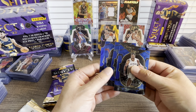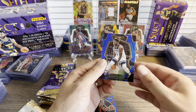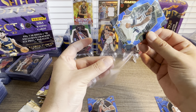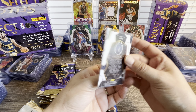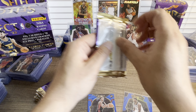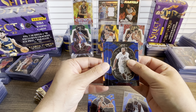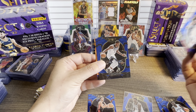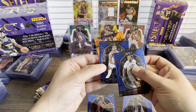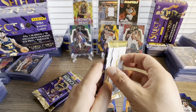We got a holo Nikola Jovic rookie — nice! We have an Ant Man holo on the premier level, really nice. This is going to be a long one though. We got a flash Garland, Tony Edwards, Michael Porter Jr — this is not a rookie. Devin Vassell — I think this is my second one of Devin Vassell in this variation.